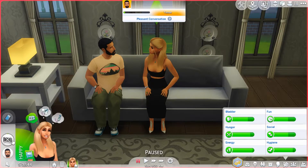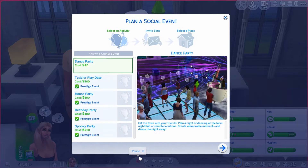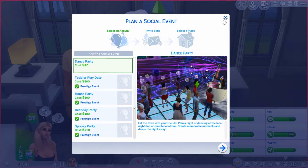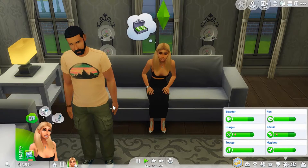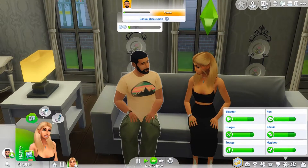I think you can also do a plan social event, but I don't think so. That's how it worked with the older version of the mod. Right now we're just chatting with Bob Pancakes until his wife comes home.